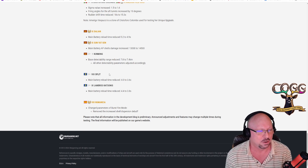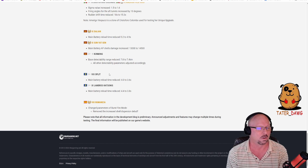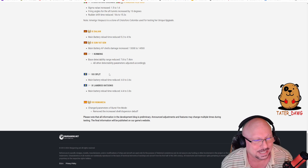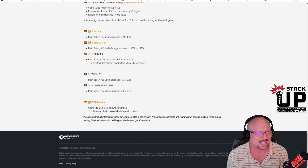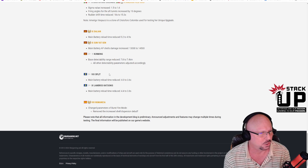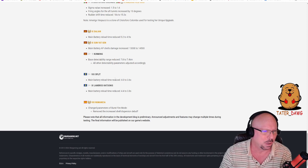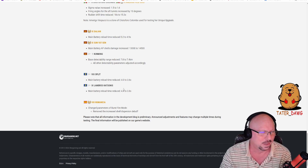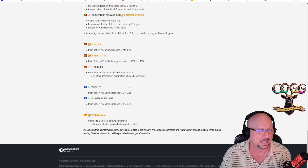Lambros Katsonis tier 9 European DD: main battery reload time reduced from 4.4 to 3.8 seconds — about 12-13% buff, a pretty big improvement. These are the ships that have the 5-second radar, so these gun buffs on both the Split and Lambros Katsonis are quite interesting.